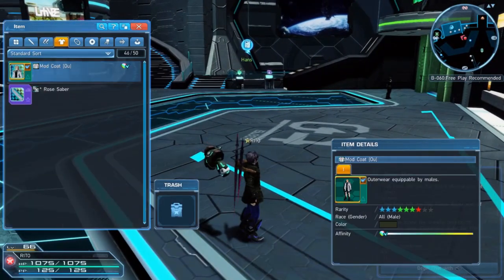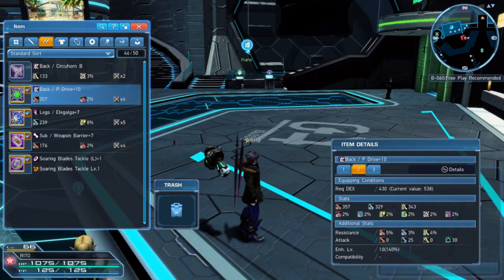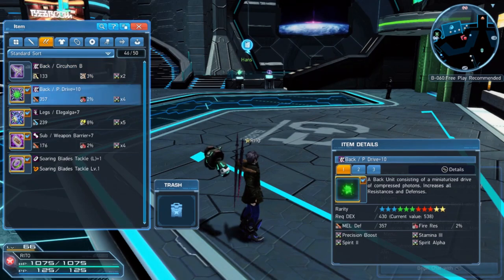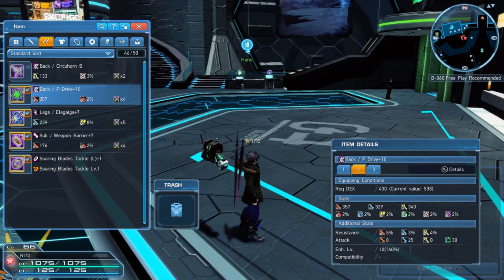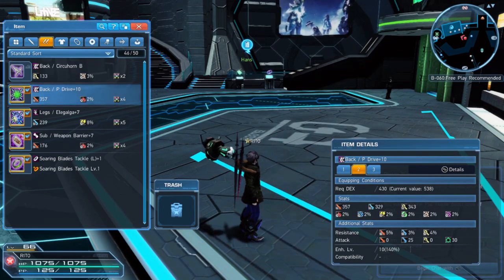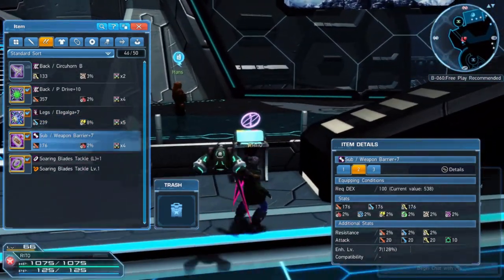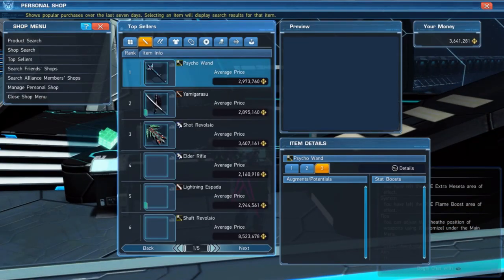For my defense, here's my armor. This back piece drive gives me 357 melee defense, RNG defense is 329, and tank is 342. My legs and arms are actually trash but they're really expensive.